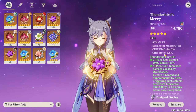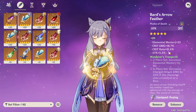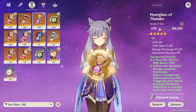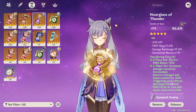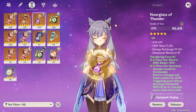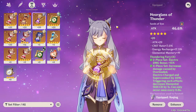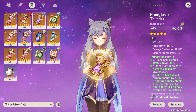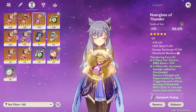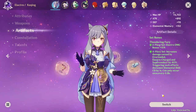I got critical rate and critical damage on my flower, and got very lucky since they're useful for Keqing. The feather is the same deal. For the hourglass, you want to go attack as the main stat. Don't stack too much attack though — around 1800 to 2000 is fine, but going to 3000 will hurt you. I didn't get super lucky with substats on this piece but I did get energy recharge, which is great for Keqing since her elemental burst costs only 40 energy.